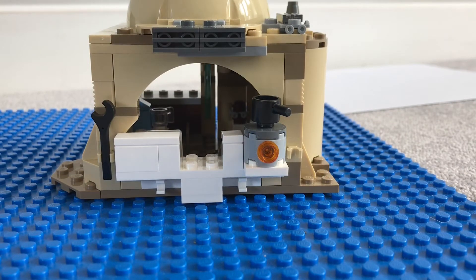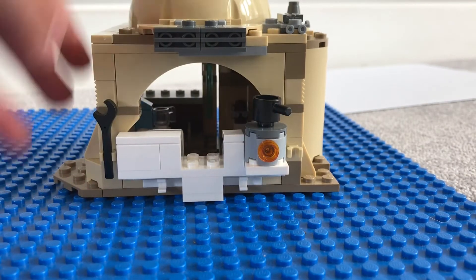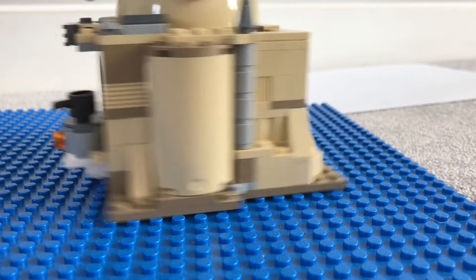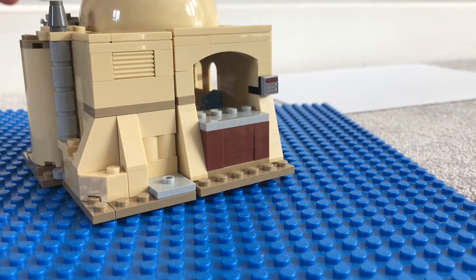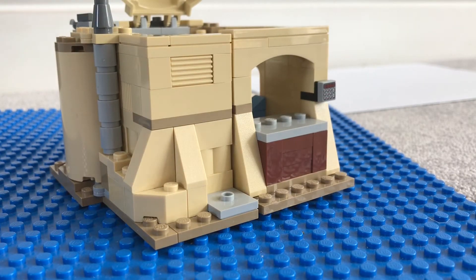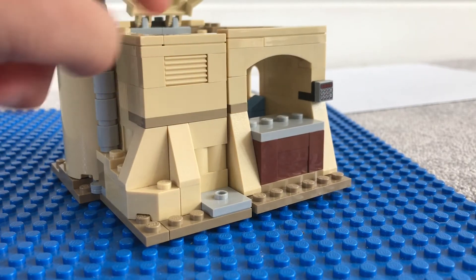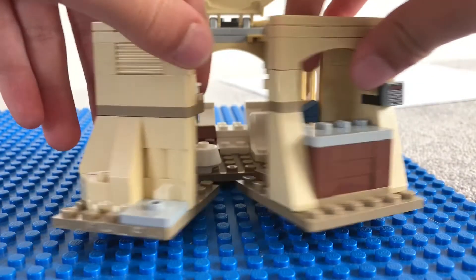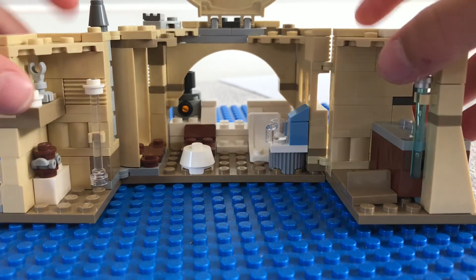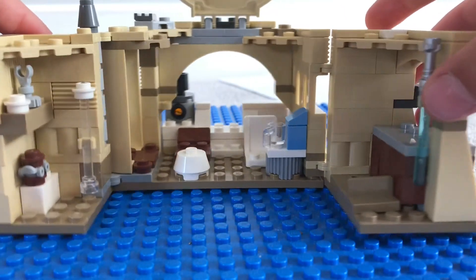Next we'll move on to the hut itself. It's a good hut. There's a spanner on the outside rather than inside. There's a nice chimney here. What you can do is open the roof, as you can see right here — you can open it up like that.